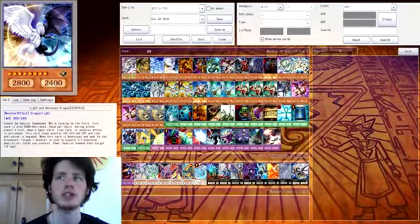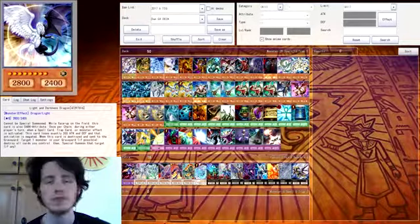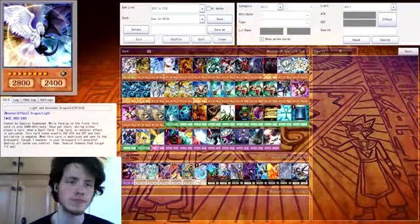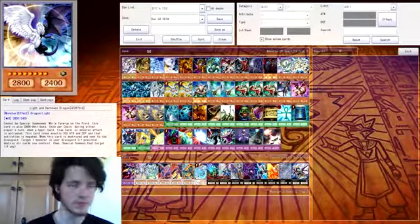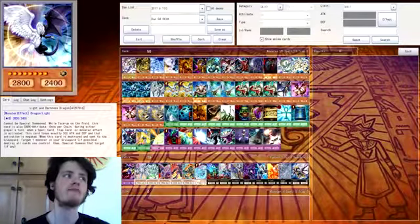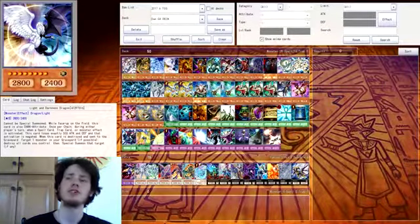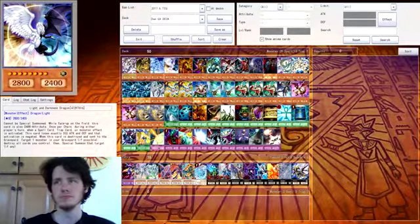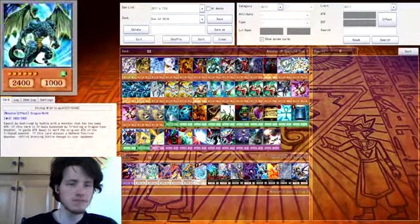Next we have Light and Darkness Dragon — you can negate the effect of any effect, but you lose 500 attack and defense. So if you want to stall, it's a good card for that. You may think you can go off five times, but actually you can only go off four times before it gets too weak. Dragon Shield is that good defense to support it.